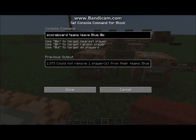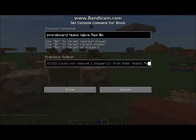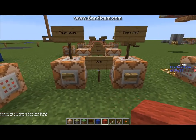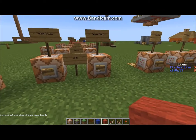So if I go ahead and I want to be in the blue team — now I am in the blue team. You can see on the scoreboard. Now I want to be in the red team. Now I want to be in no team — I am leaving the red team. Now I want to be in the blue team. Now I want to leave the blue team. You can be creative!